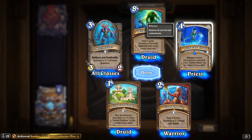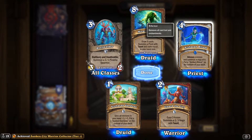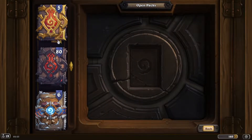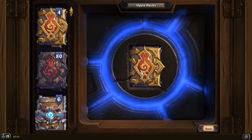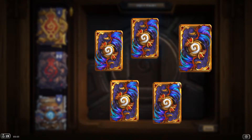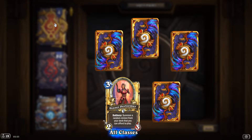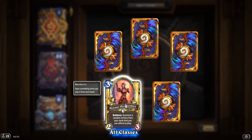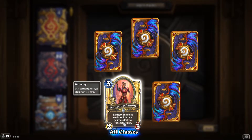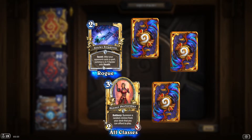'Azharan Ritual': silence a minion and summon a copy of it, with the Sunken Ritual on the bottom of your deck. Still not sure what that does. We have five of these — this may be the new stuff. Two rares again, a gold guaranteed. 'Tech Pack Dinner Performer': battlecry, summon a random minion from your deck that you can afford to play.